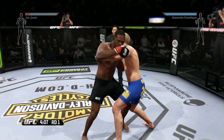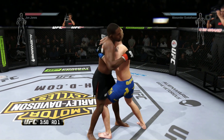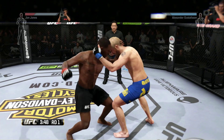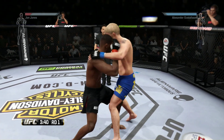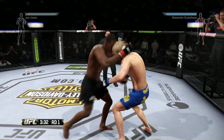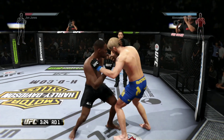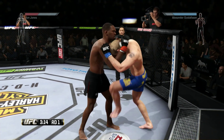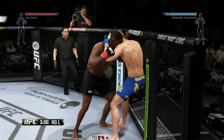As far as the in-octagon action, I'm loving how you have to micromanage everything. If you played Undisputed 3 and then you're going into this, it's kind of similar but not the exact same, because the fatigue regulation is definitely different here. The more energy you exert, the less potent your strikes become, so you've got to pick your poison when it comes to throwing the most potent shots you can.